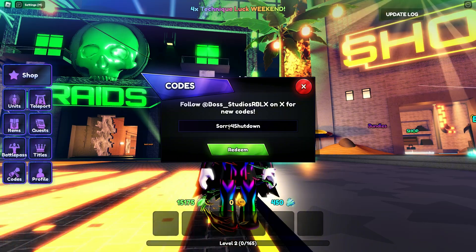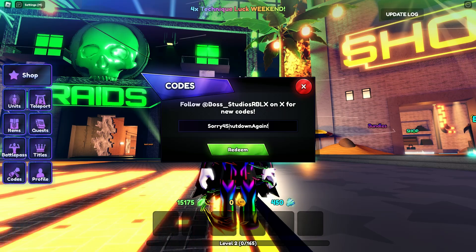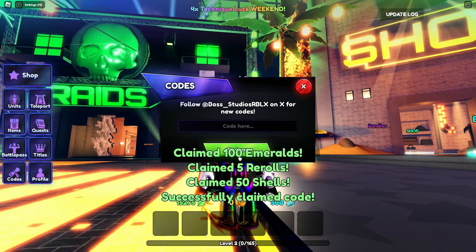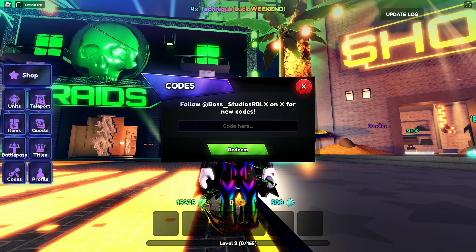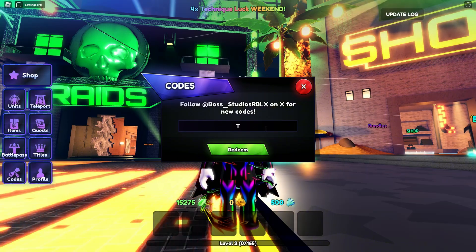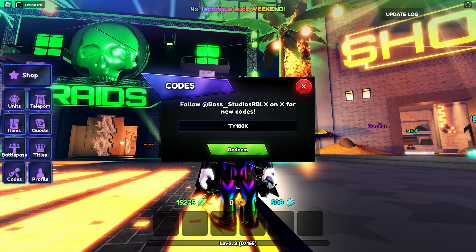Now let's show the eighth code. The eighth code is 'sorry for shut down again' — this code gives you 100 emeralds, 5 rerolls, and 50 shells. Now let's show the ninth code.